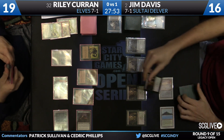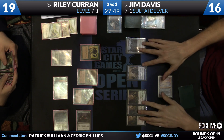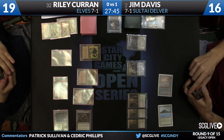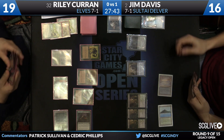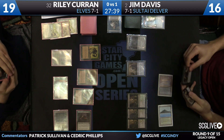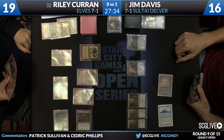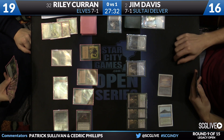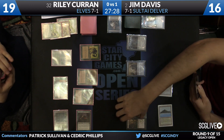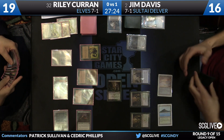There's a Delver of Secrets. Here's a third Deathrite Shaman. Jim's got a bunch of knuckleheads in play. Graftraker's Cage is one of his best cards in the sideboard. You see Abrupt Decay in his hand along with two Tarmogoyfs, but not a lot else going on. He does have an answer for Scavenging Ooze, but other than that, not too exciting.